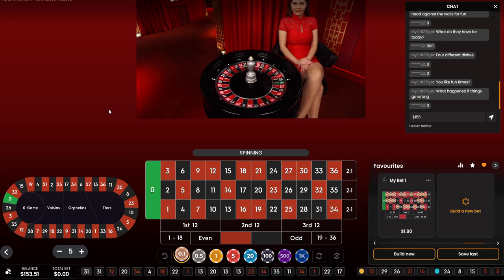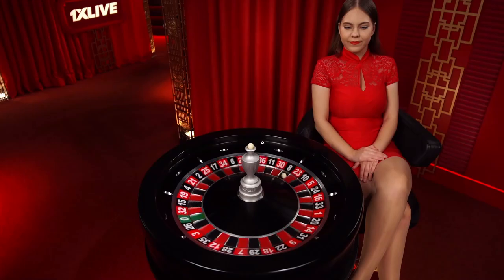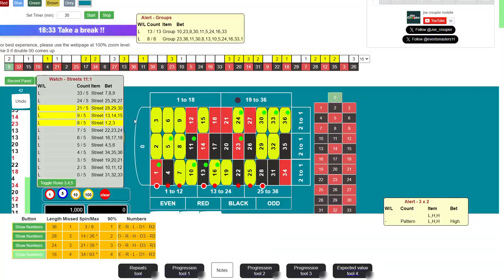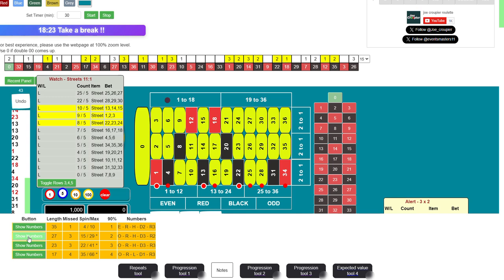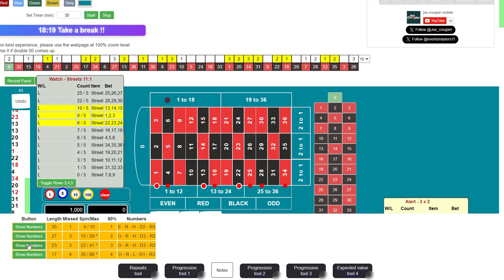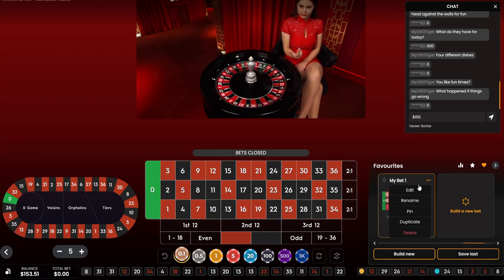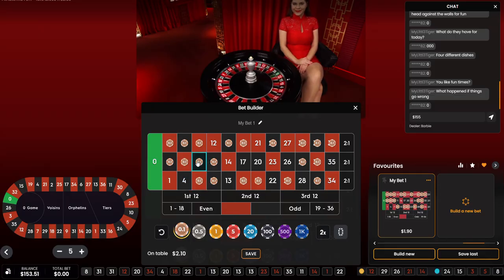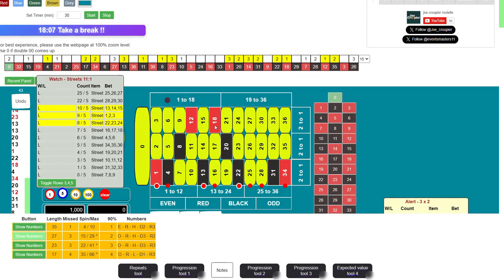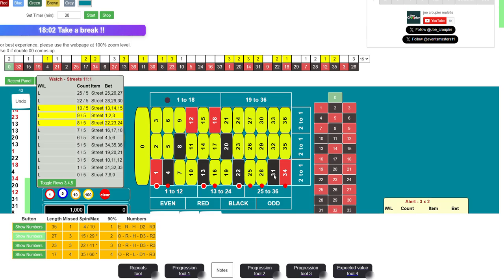We are $1.50 away from the target. There we go — 23 neighbors. That's going to kill those two groups. Okay, we have 27 numbers. I'm going to go with these 27 numbers: 1, 4, 8, 12, 13, 18, 20, 22, 31.